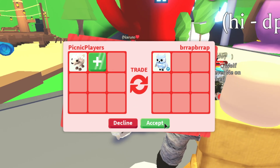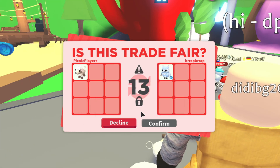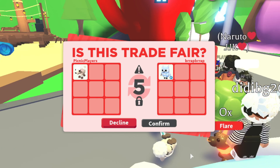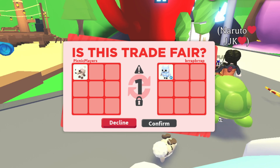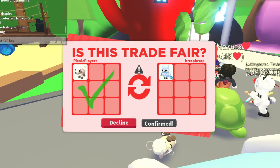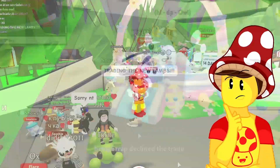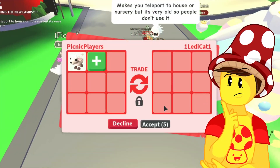Next one, we're getting offered a fly snow owl. That's cool as well - snow owl, obviously from Christmas and out of the game. Fly legendary pet. That's a nice offer. It's 250 Robux for this new lamb - oh no, they've declined as well. I'm not having a lot of luck here, am I?